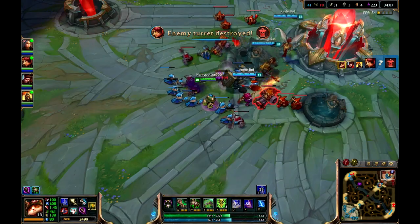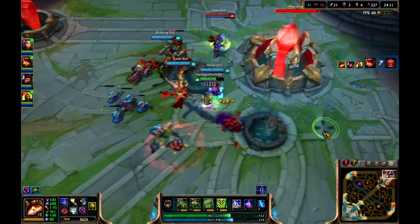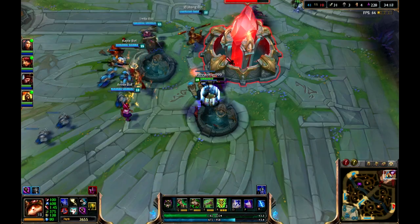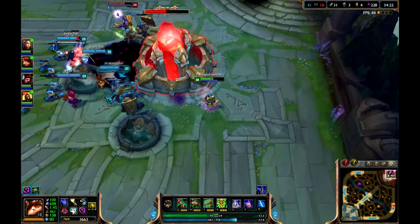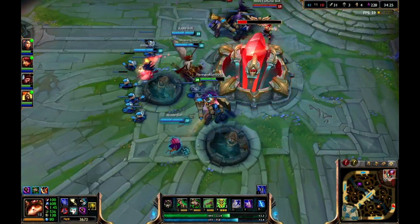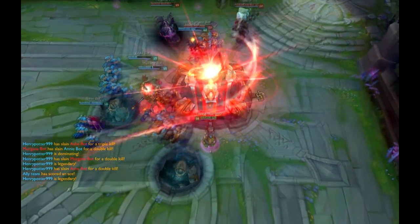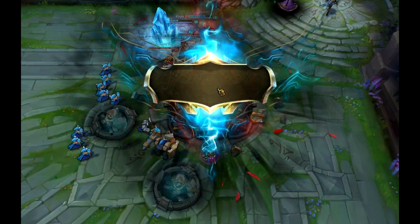We got the other Nexus turrets. Now we are free to attack the Nexus, which is basically the goal of the game — to destroy the Nexus of the enemy team. When you do that, you win the game. We are at 34 minutes right now and we are about to get the Nexus. And there we go — victory!